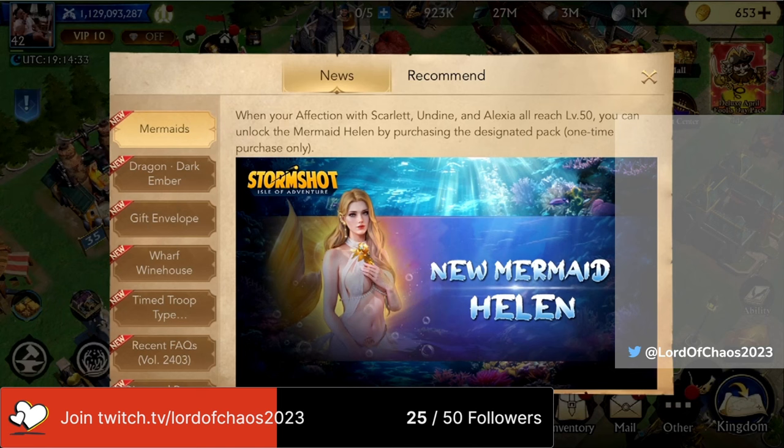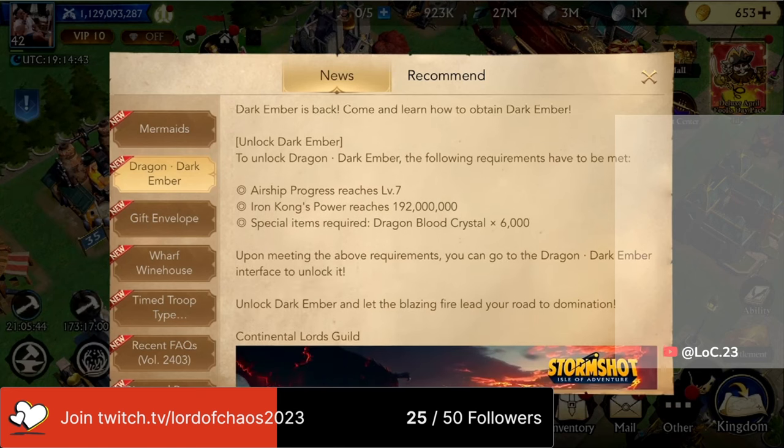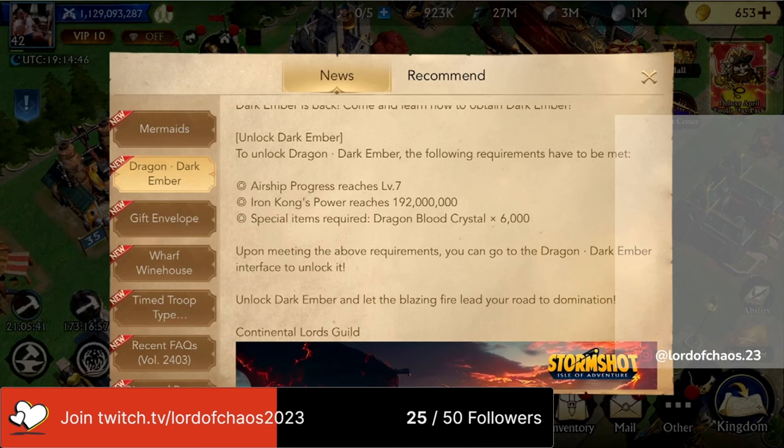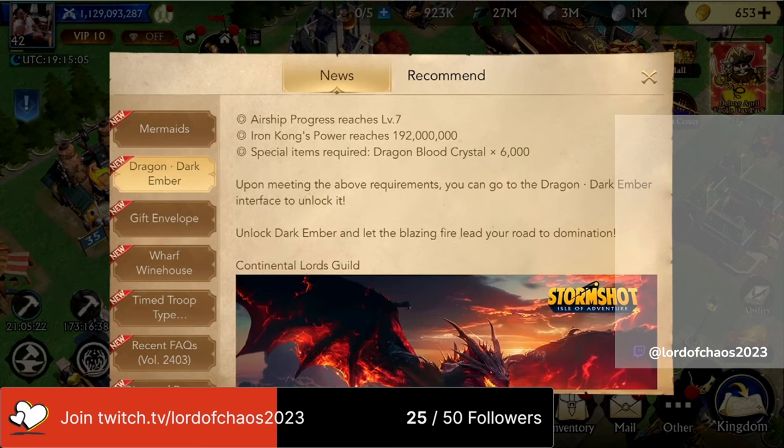I know you guys have been looking forward to Dark Ember, and boy oh boy, have I got some news to break to you. Dark Ember is going to be made available, and the price in order to get Dark Ember is your airship will need to be at level 7, which is easy to do for a free-to-play player. All you need to do is get your airship components up to level 100. You'll also need an Iron Kong of 192 million power.